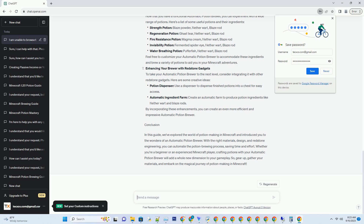Expanding Your Brewing Arsenal: Now that you have a functional automatic potion brewer, you can experiment with a wide range of potions. Here's a list of some useful potions and their ingredients: Strength Potion — Blaze Powder, Netherwart, Blaze Rod; Regeneration Potion — Ghast Tear, Netherwart, Blaze Rod; Fire Resistance Potion — Magma Cream, Netherwart, Blaze Rod; Invisibility Potion — Fermented Spider Eye, Netherwart, Blaze Rod; Water Breathing Potion — Pufferfish, Netherwart, Blaze Rod. Feel free to customize your automatic potion brewer to accommodate these ingredients and brew a variety of potions to aid you in your Minecraft adventures.